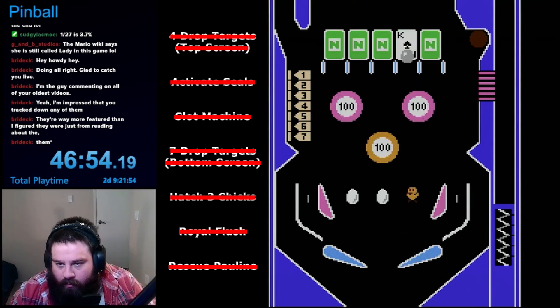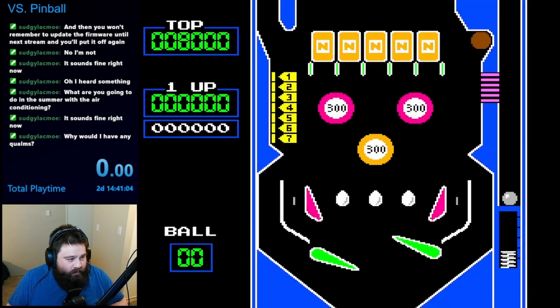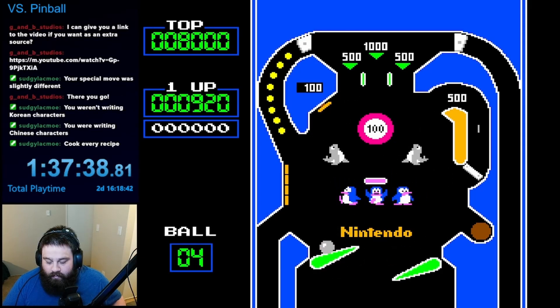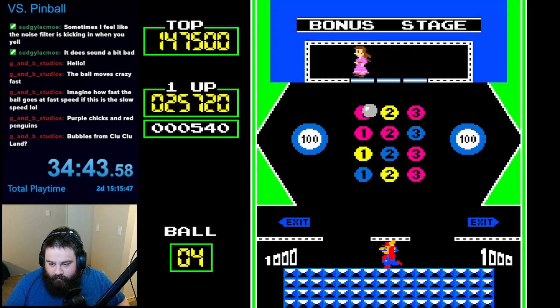With that, Pinball on the NES was complete. On to Versus Pinball. This version was largely similar, although there were a few minor changes here and there. The first of these changes was that the game now had music. The main song while playing was a little strange, though, and it sounded like something you'd hear from an old Metroid game. There was also a new song for the Mario minigame, which I heard way too much, and it got pretty repetitive.